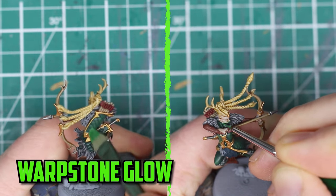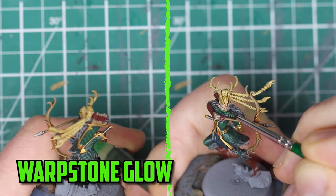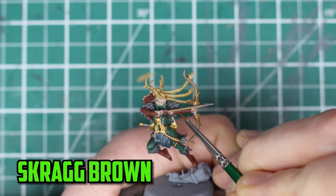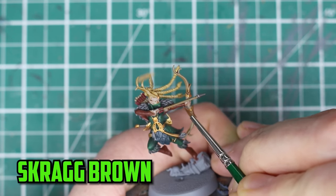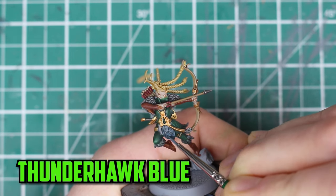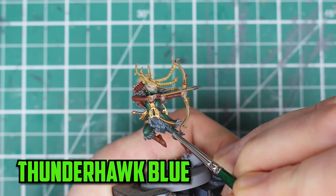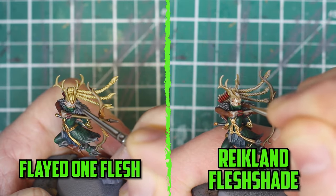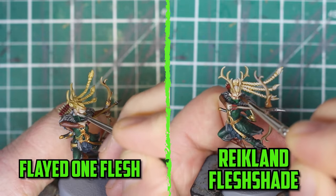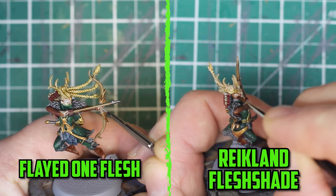To start the highlights off I go back to drybrushing Warpstone glow again, but this time I do it much lighter — I just want to barely touch the edges. I go to Scrag brown for the finishing touches on the leather, very carefully getting just the smallest bit of paint to highlight the edges. For the feathers I went to Thunderhawk blue — this is the first time I've used this paint. I really wanted to go a bit brighter but the idea was to keep her toned down, just like how an assassin would look. For the skin I made a little bit of a mess — I'm still not the best at layering bright skin tones, and the Flayed One flesh layer I added was not turning out great, so later on I came back and added a little bit of Reikland fleshshade to fix it back up.